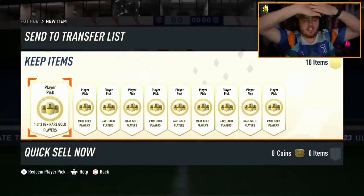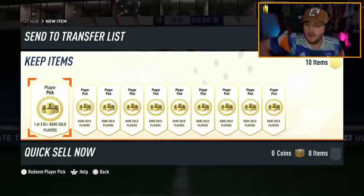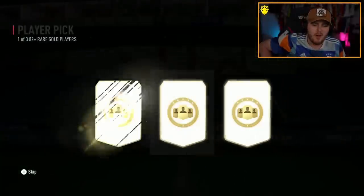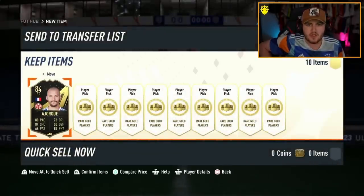We have 10 more 82-plus now. Let's see if we can get ourselves another Trophy Titan, icon, or hero. I feel like Lundberg is pretty easy to pack as a hero, but I don't know if I've actually seen anyone pack Lucio or Yaya Torre this week.